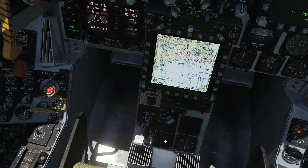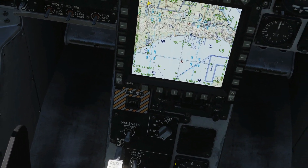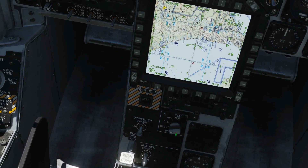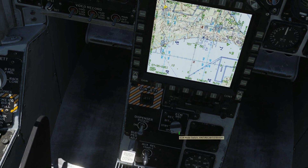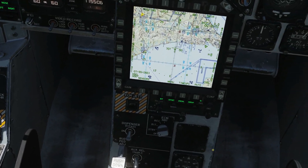Now on to tactical items. Turn the dispenser on, or set to bypass. For ECM — although it's not working yet — get into the practice of turning it to standby so it's warmed up and ready. Then power on the RWR.